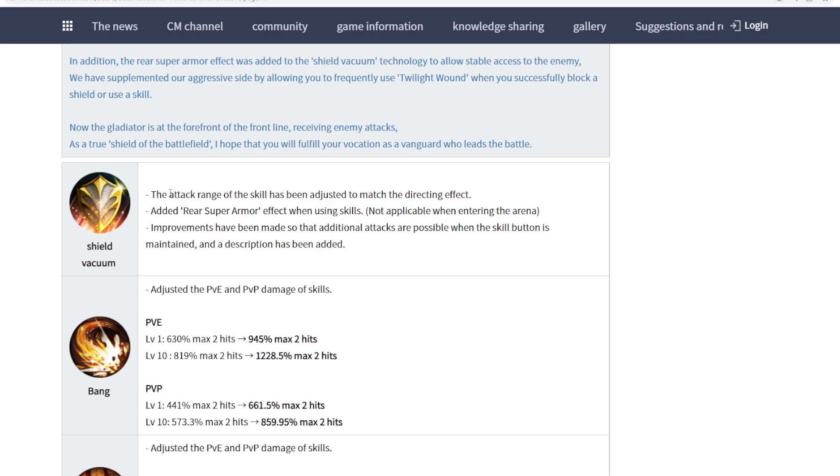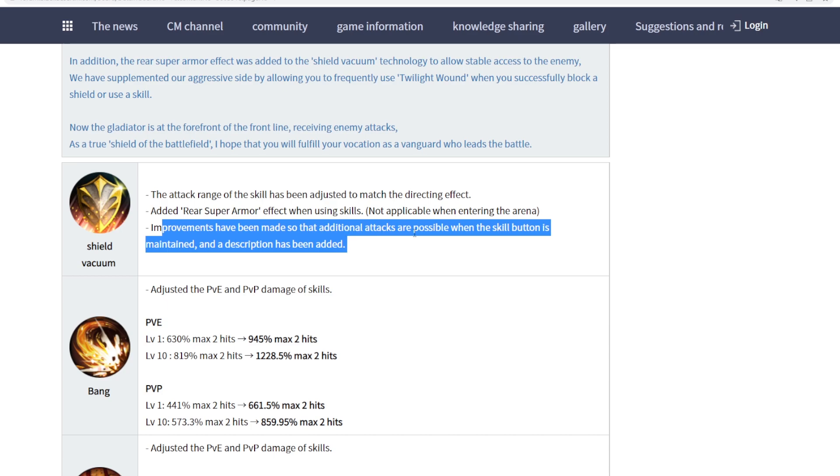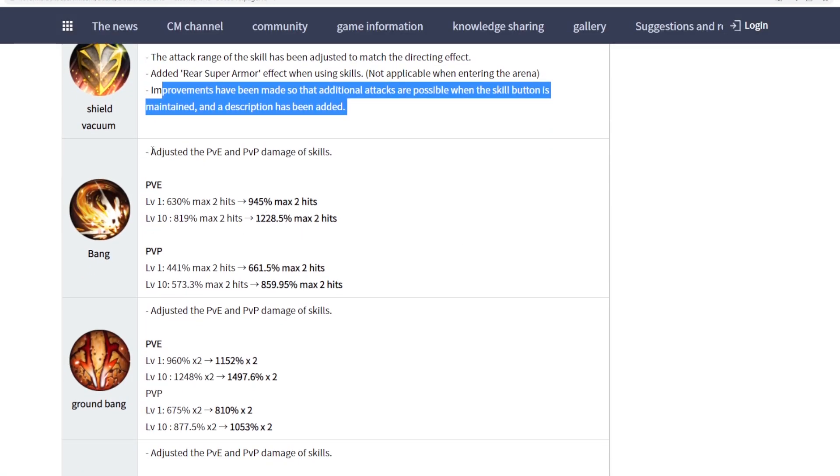First up, shoe vacuum — this is shield charge. The attack range of the skill has been adjusted to match the directional input when using the pad. At the rear, super armor has been added when using skills, similar to the Grandmaster's shoulder thrust, but only for PVP outside the arena — so it's safer to use in node wars. Improvements have also been made so that additional attacks are possible when the skill button is held.